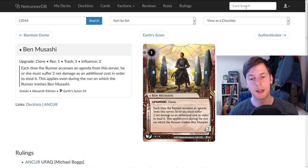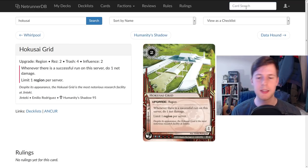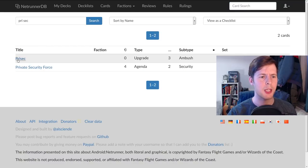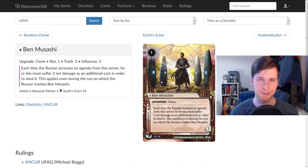Putting this on a central server is also maybe fine, especially if you know what the top card of R&D is with Bamboo Dome. It's definitely a very solid card and we'll probably see this for a while to come. Film Critic hurts it, but again this is just more net damage — a lot of times all Jinteki decks need to do is just a bit more net damage to win, and that's very solid. How do you deal with Film Critic? In faction you have things like Voter Intimidation — you might want to Voter Intimidate your Film Critic, because Film Critic really throws a wrench into Ben Musashi's plans. The theming on this card is fantastic.